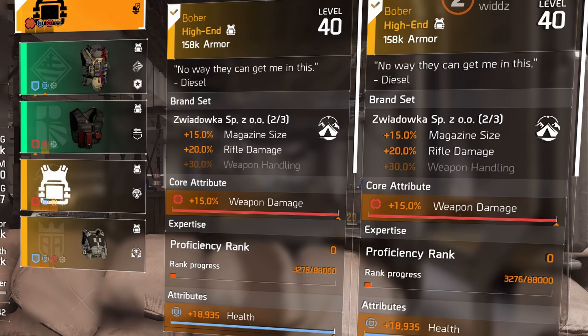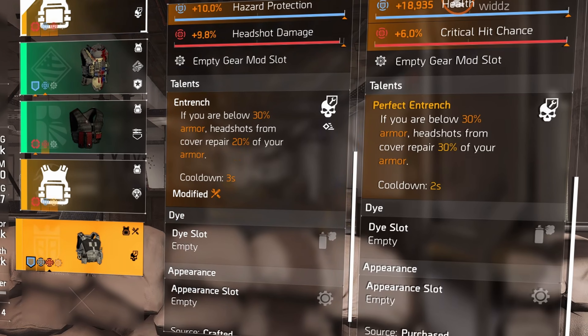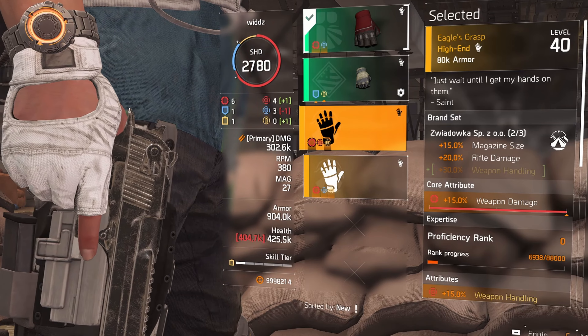The named item is called the Bobber and it has Perfect En Trench. Comparing En Trench and Perfect En Trench side by side, there's a 10% increment in the armor you repair and a one second less cooldown — otherwise they are the same. It's a bit better, but En Trench is just not a top tier talent in my opinion.